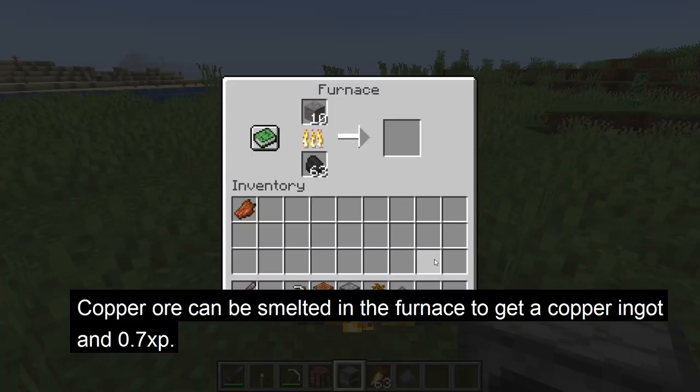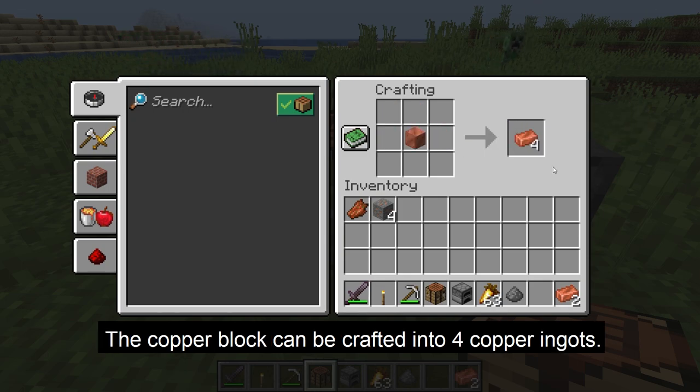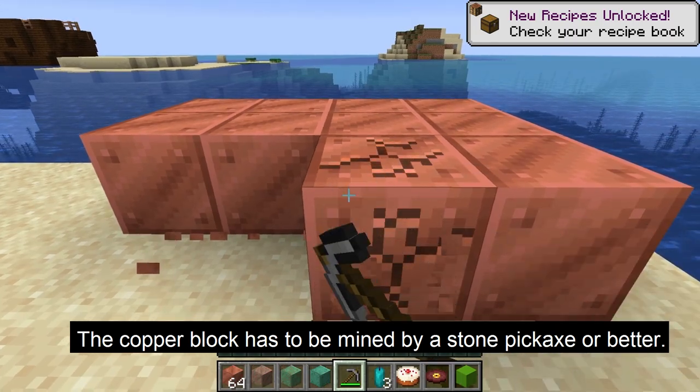With copper ore, it can be smelted in the furnace to get a copper ingot and 0.7 XP. When you have the copper ingots, 4 of them can be crafted into a copper block. The copper block can be turned back into 4 copper ingots. The copper block can be mined by a stone pickaxe or better, otherwise it will drop nothing.